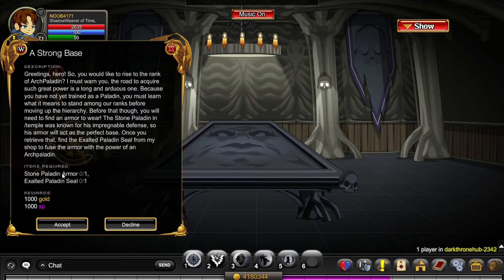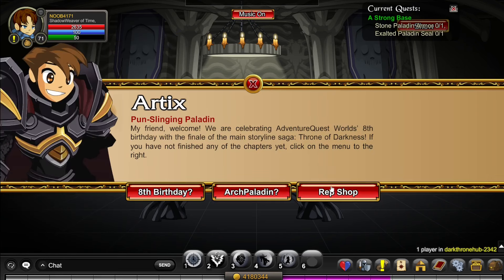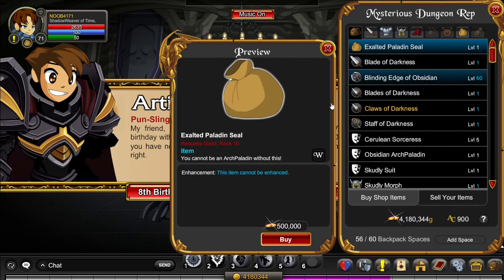For this quest, you'll need Stone Paladin Armor and Exalted Paladin Seal. To get the Exalted Paladin Seal, click Rep Shop and buy it, but you need Rank 10 Good and 500,000 gold.